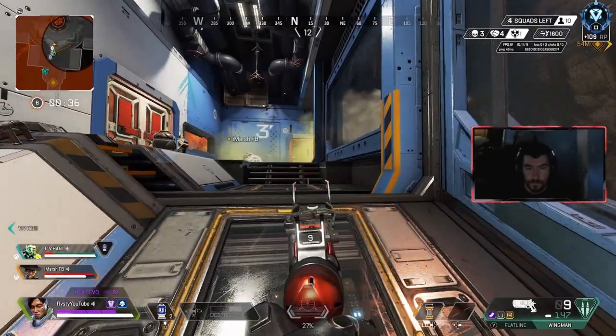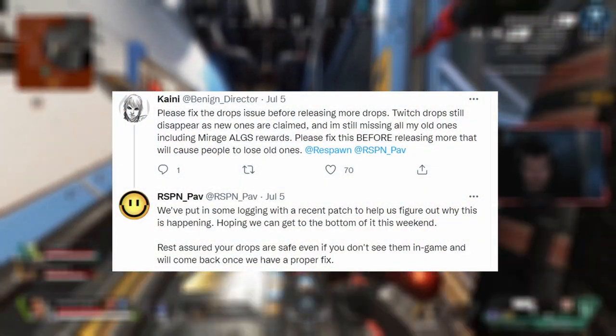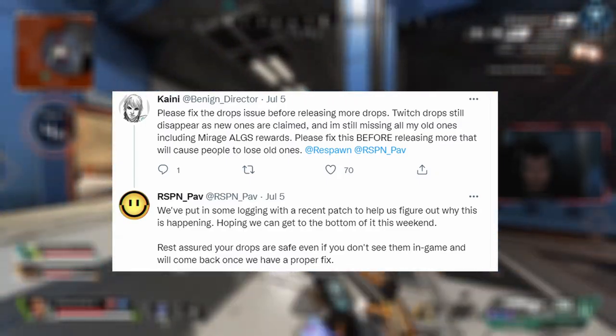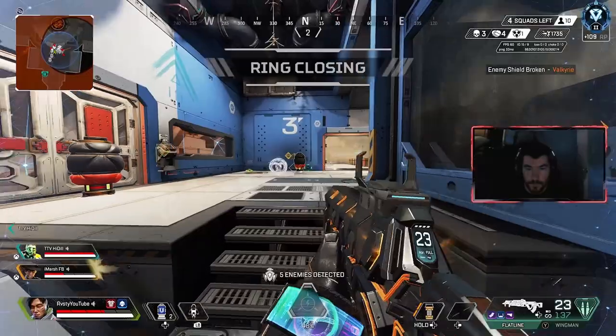RespawnPath did also let us know that they are working on the Twitch Drop issue, which was a major problem for ALGS because a lot of people wanted those skins. He did confirm, though, that even if you do end up losing some of your skins, they will all return when they eventually resolve the issue, but that could be quite a while.